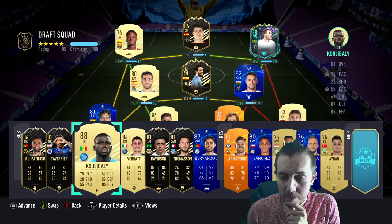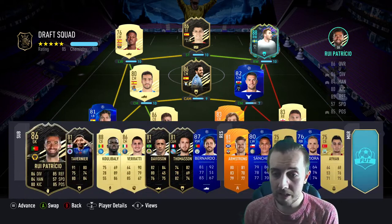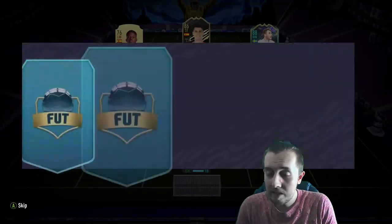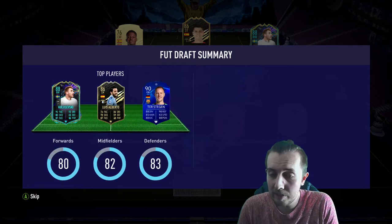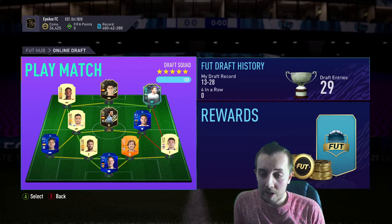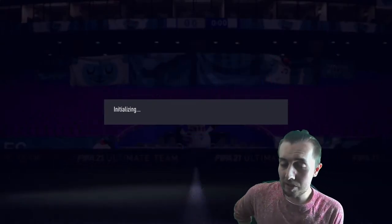We didn't get dealt an amazing hand of players but that's what we're working with - basically a full Spanish team, you love to see it. We pick Philippe Inzaghi as manager. So 185 is our draft rating. I actually didn't think we'd get 100 chemistry - I thought we'd get loads of random leagues - but we just got Spanish league and the city teams. You love to see it. Let's jump into the first game.